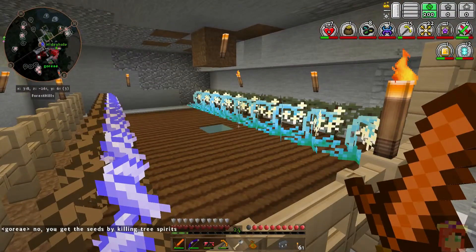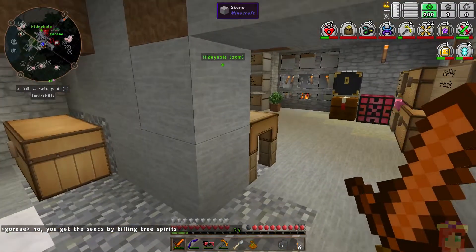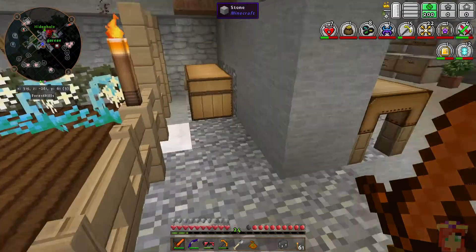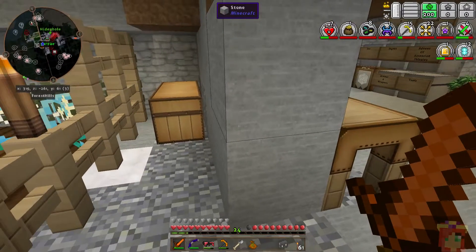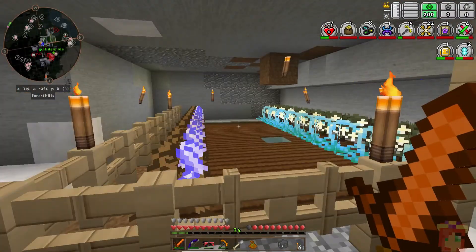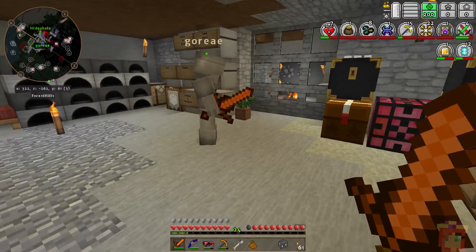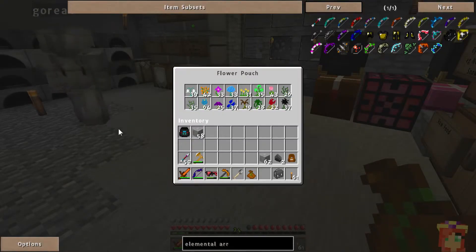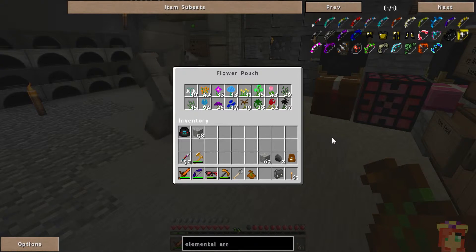I think I showed the plants to you last time. You actually get the seeds by killing tree spirits — they look like ants. I know I'd gotten some seeds; I was picking a lot of flowers getting ready to start some Botania, and I didn't realize it was from the ants — tree spirits — that I had been fighting. As you can see, I got a decent amount, enough to get started and make a decent hydrangea mana supply.